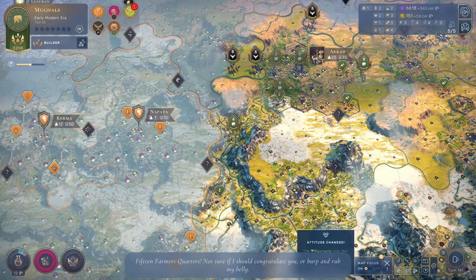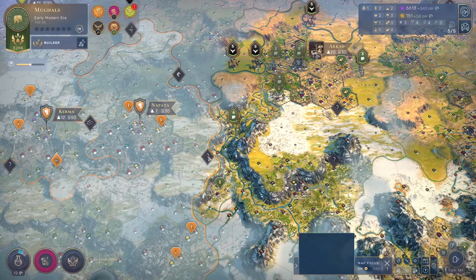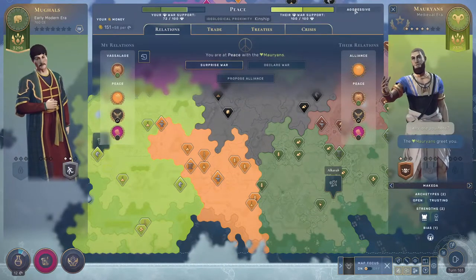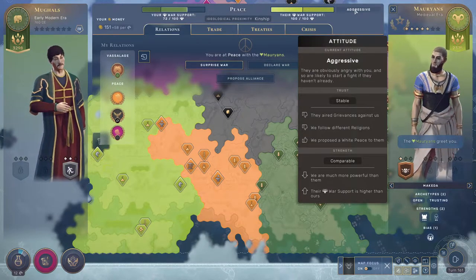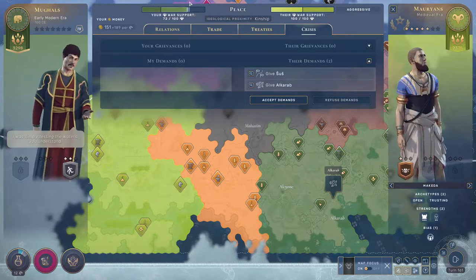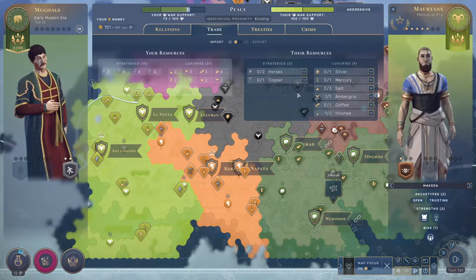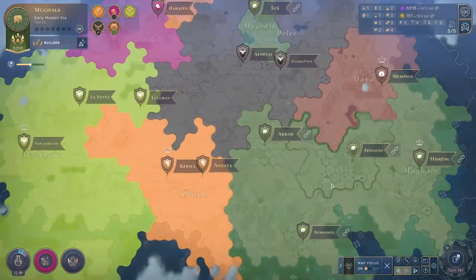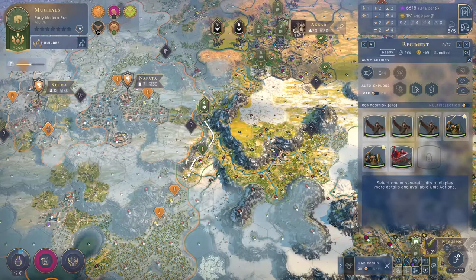They apparently have up to 15 Farmers Quarters, which is great considering it keeps saying I'm starving them to death. Lime green hates us now as well, though I don't know why — we don't have a mutual border, I'm not sure why they don't like us. War support against them is 72 but I'm not going to go to war with them. I'm tempted to pick up a couple of resources we don't have once we can afford it, but I don't see any indication that orange is planning to attack us.